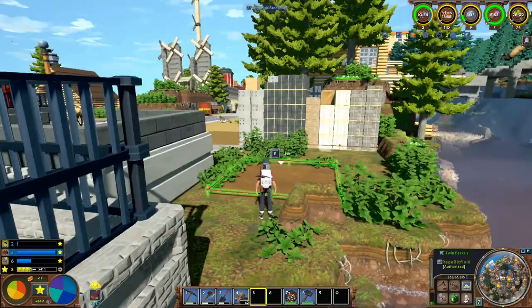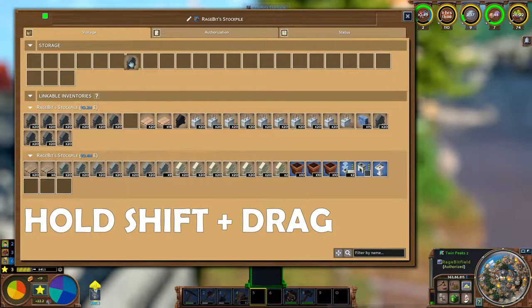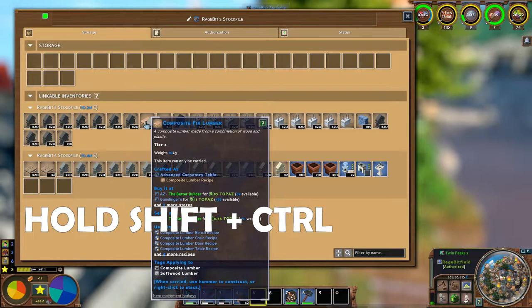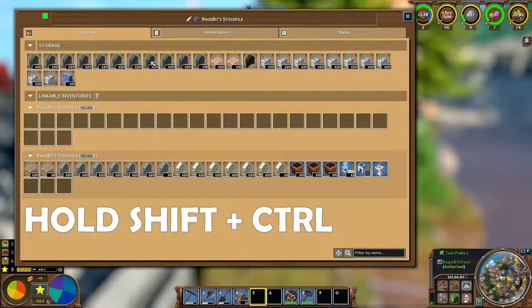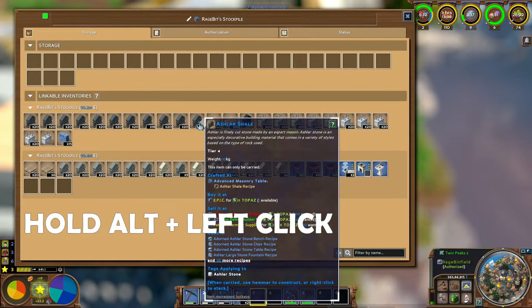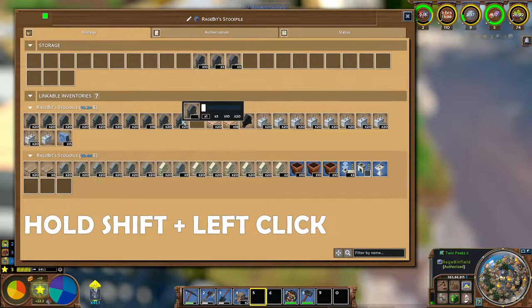Arguably the most important keys are those that are going to help you with inventory management. If you hold shift and drag everything across, it will allow you to transport all of one item across to another stockpile. Holding shift and control will allow you to transfer everything in one stockpile or cart over to another one. If you just want one item, hold control and left click. If you want half a stack, hold alt and left click. Or if you want to choose your own amount, hold shift, left click, and pick whatever amount you want.